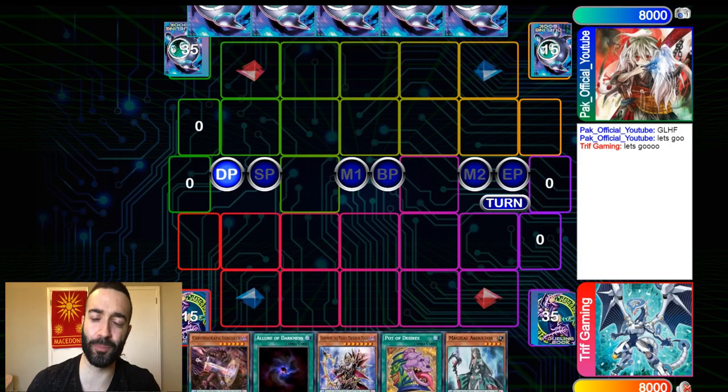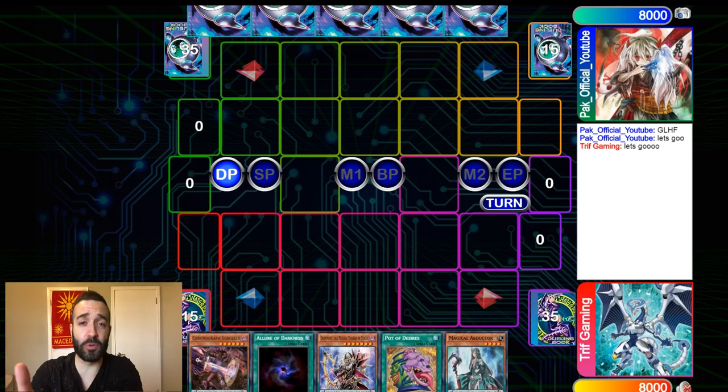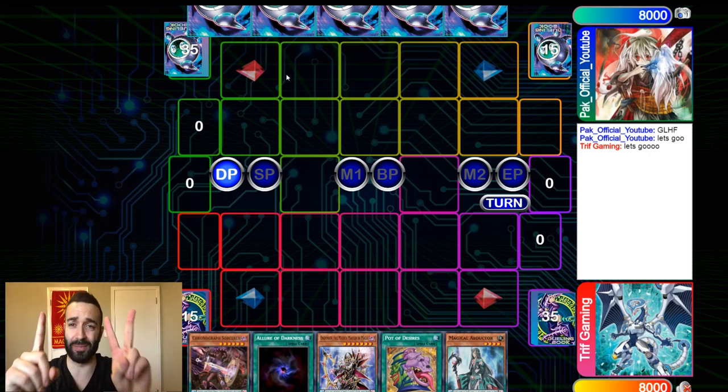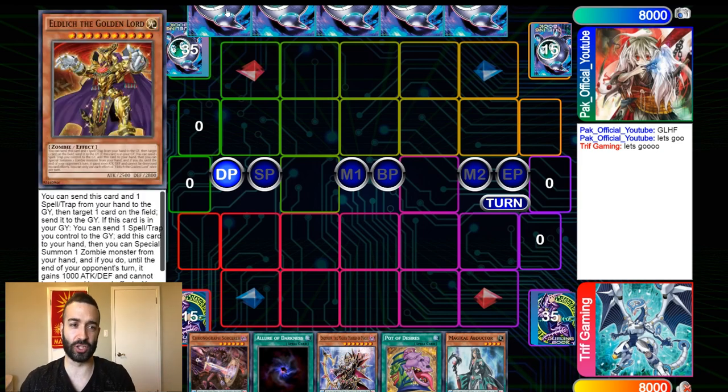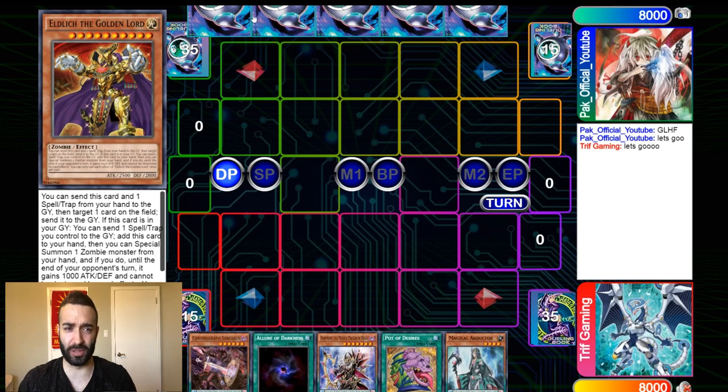Now one thing you guys got to understand about Ellich — you're playing Pendulum. There are zero interruptions they have against you except a counter trap, which they have to tribute their only monster, a Pop 1, so 2 interruptions, and that's it. Because their DD Crow trap does nothing, and they play like 6 hand traps — at best they're going to have a Pop 1, a Gate, and an Ash Blossom. That's 3 interruptions. It's just a shittier version of Salamangreat. Instead of Pop 2, it's Pop 1, because their Graveyard cards don't affect anything. Destroying Ellich is so easy — it's free for Pendulum, you're playing the best deck.